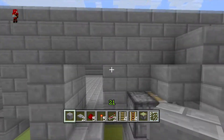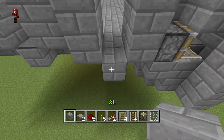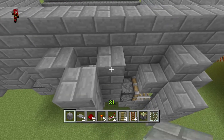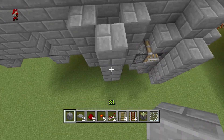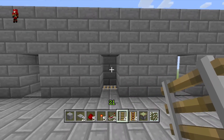The next thing is very easy — you basically want to make a room like this that goes like that, then put a regular rail at the bottom. This is just going to be the overflow for if you put too many carts in.